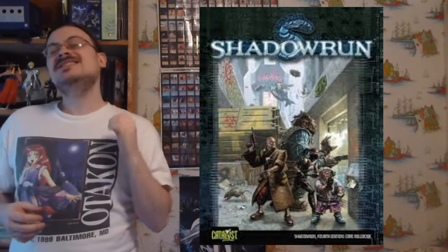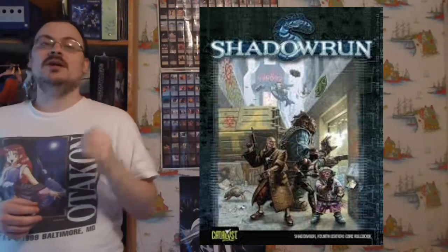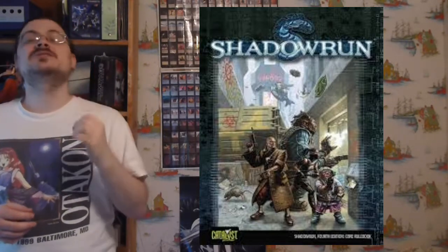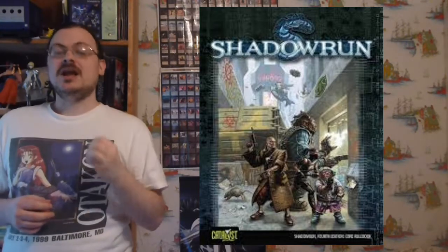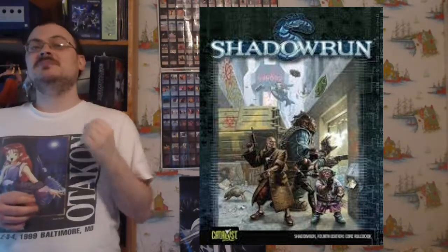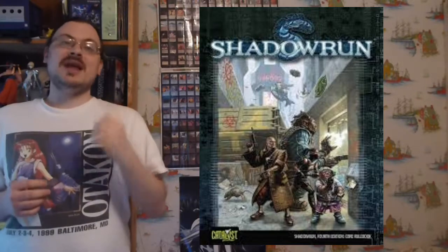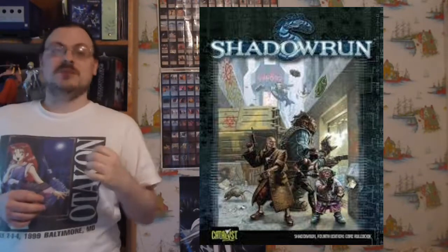There are some intrinsic dangers to this, especially for hot sim users. If a drone takes damage and you're hot simming it, you will take half as much damage as the drone takes — in stun damage. The rigger in hot sim can resist this damage by making a Willpower plus Biofeedback test, basically attempting to absorb the damage. If the drone you're controlling gets destroyed while in hot sim, you are instantly dumped from the matrix and will suffer the effects of dump shock.